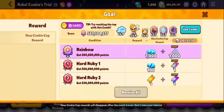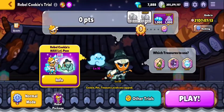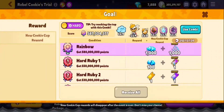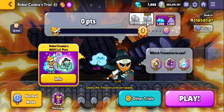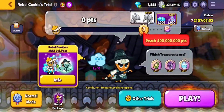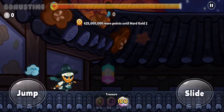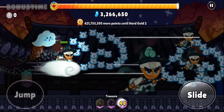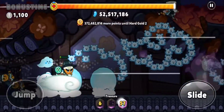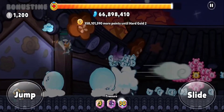Hello and welcome back to Cookie Run: Oven Break with Alzeroy Galcon, and today I'm going to show you how to beat Rebel Cookie in the Rainbow Rank, which is the highest rank that you can get in Cookie Trials. So Rebel Cookie, Rainbow Rank — this trial took me several attempts to finally manage to beat.